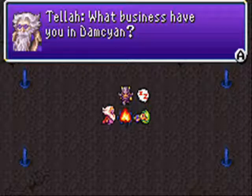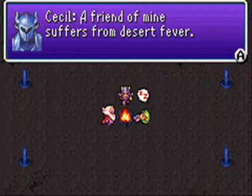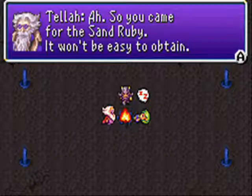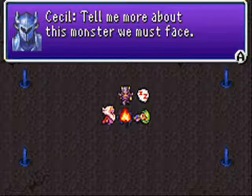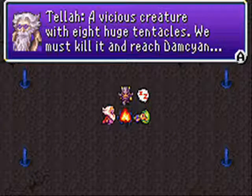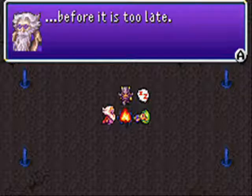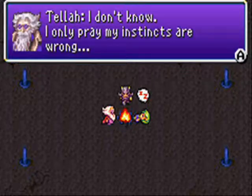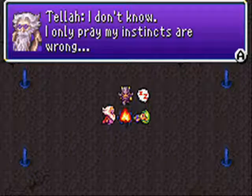She eloped with a bard to Damcyan because I didn't consent to their union. What business do you have in Damcyan? A friend of mine suffers from desert fever. Ah, so you came for the sand ruby. It won't be easy to obtain. Tell me more about this monster we must face. A vicious creature with eight huge tentacles — we must kill it to reach Damcyan before it is too late. Too late for what? I don't know. I only pray my instincts are wrong.